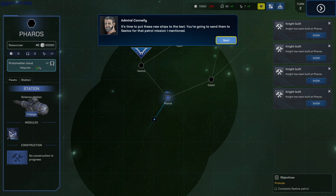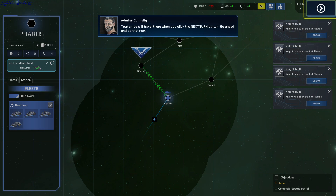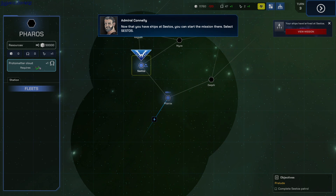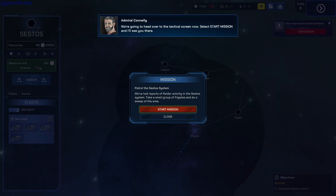It's time to put these new ships to the test. Select the checkbox next to your new ship, then right-click and move it. Your ships will travel there when you click the next turn. Now that you have ships at Sestos, you can start a mission there. Select Sestos, then select the Mission button. We're going to head over to the Tactical screen now.